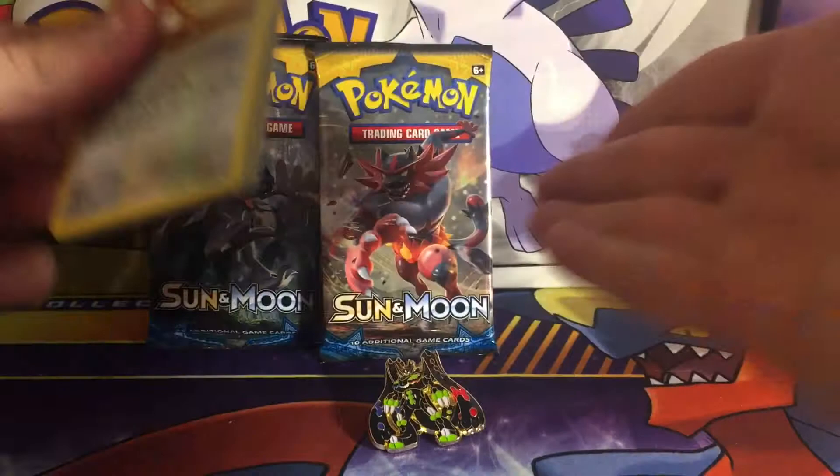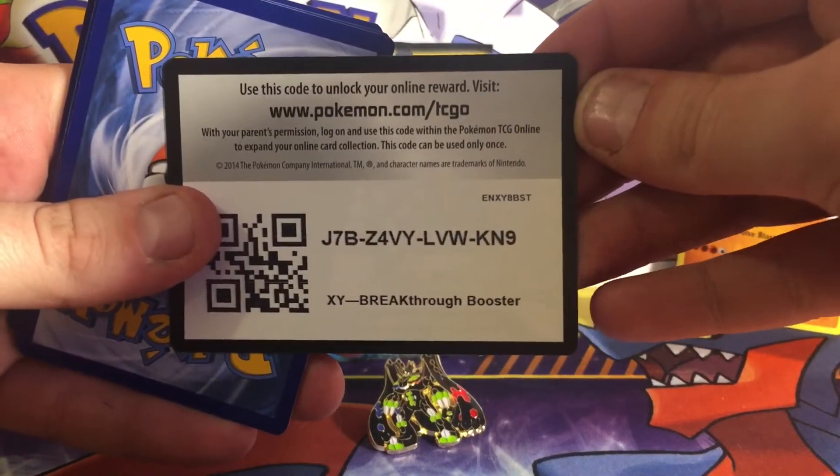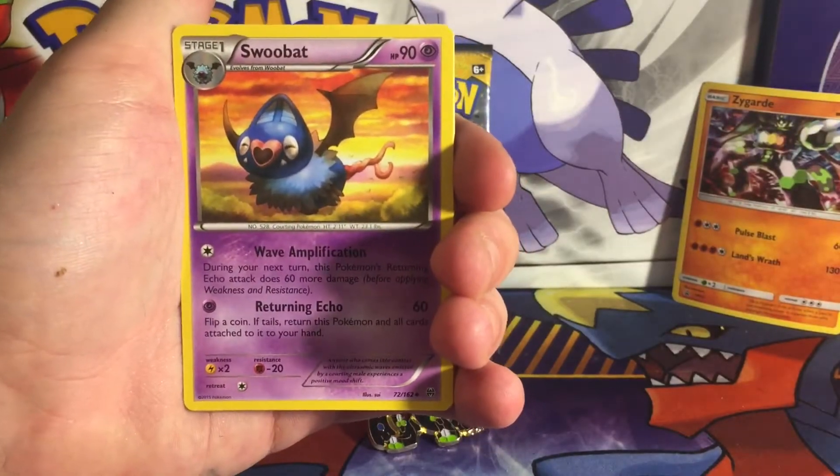I'll just get the Breakthrough out of the way first. Let's hope we can get something nice out of that. I was just staring right at it thinking 'Sun and Moon, Sun and Moon packs,' and then there's a Breakthrough right in front of my face. So here we go — I hope you got that code card right there.